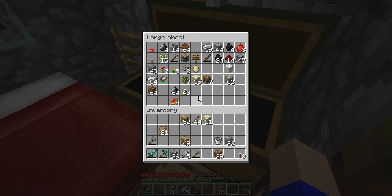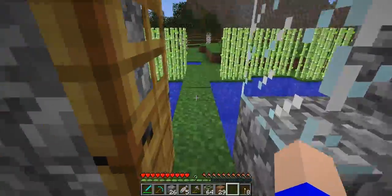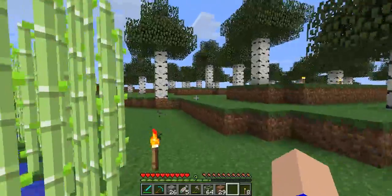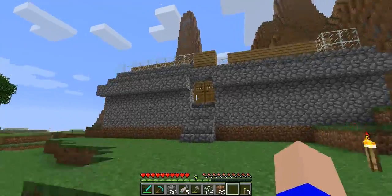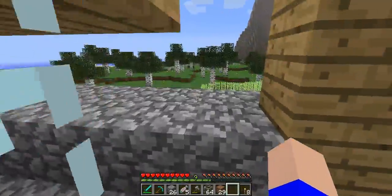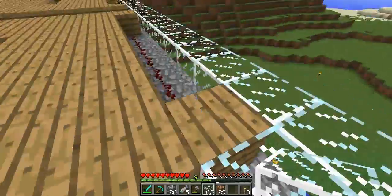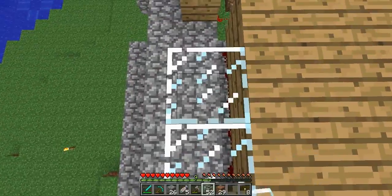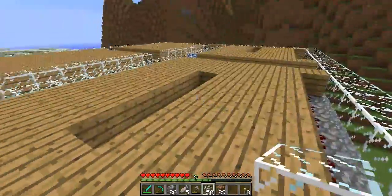What did I come here for? Glass! With the cactus you can just have the layout right so that as it grows to the required height it just pops off naturally. It's a woefully inefficient way of doing things but I'll get enough out of it. The challenge was an automatic cactus farm, not a massively efficient cactus farm.